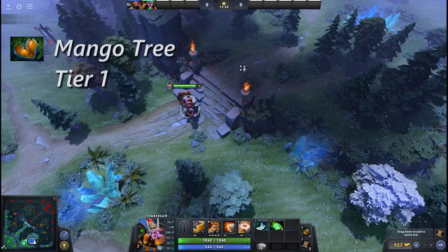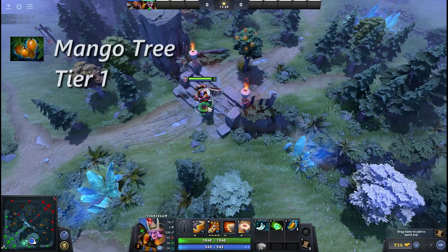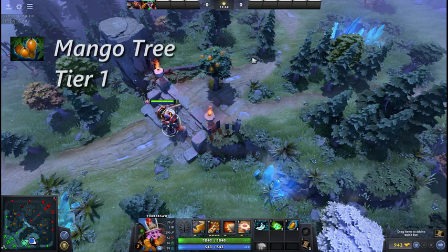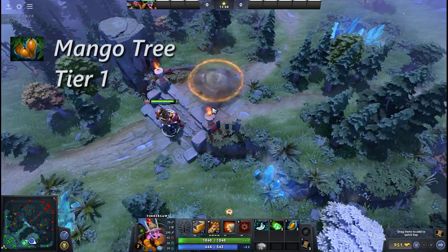Mango Tree is a consumable item with one charge. It plants a mango tree at the target location, which drops three mangoes on cast and another every 60 seconds. This tree provides a small amount of flying vision for the team who planted it; however, the mangoes can be collected by either team. The tree can be cut down by any effect that would destroy a normal tree.